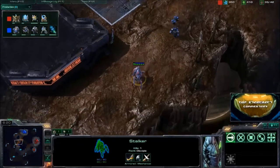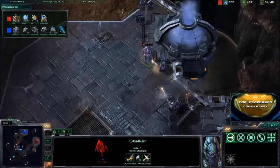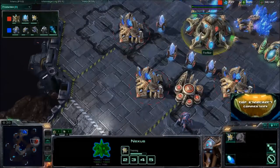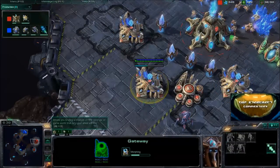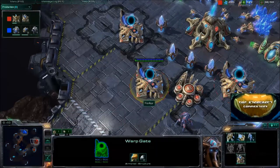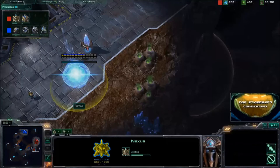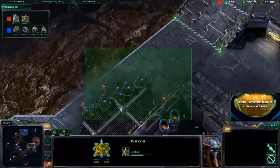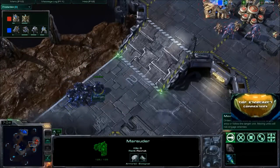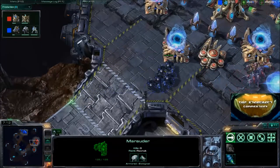That Stalker is caught way out of position — sandwiched between two of Dubstep's forces and never got to fire a shot. Fourire is in trouble with only one Stalker out, but luckily Warp Gate just finished, so he'll be able to warp in units in 10 seconds. Dubstep is attacking at a very good time — the Nexus is almost complete meaning those 400 minerals haven't been paid back. But note: no Concussive Shells for Dubstep.